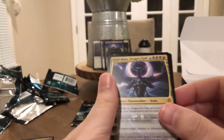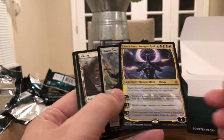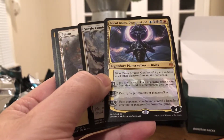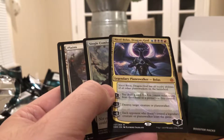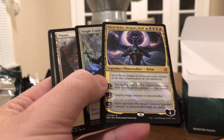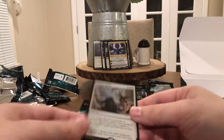Oh my God — I was just saying I haven't opened a single Nicol Bolas, and this is my fourth box. And I got a foil single combat rare! Nicol Bolas — legendary planeswalker, three black, one red, and one blue. He has all loyalty abilities of all other planeswalkers on the battlefield, including your opponents'. Four loyalty. Plus one: draw a card. Minus three: destroy target creature or planeswalker. Minus eight: each opponent who doesn't control a legendary creature or planeswalker loses the game. Love Nicol Bolas. That's a nice foil too, even though it's a questionable card.